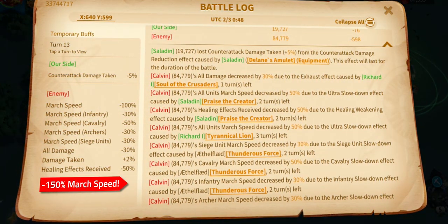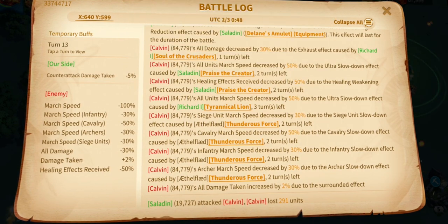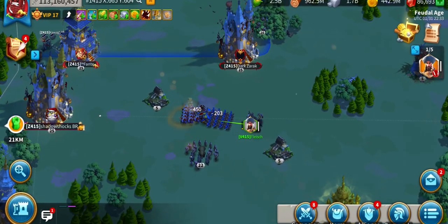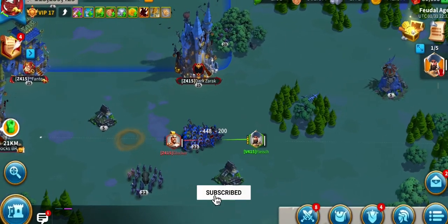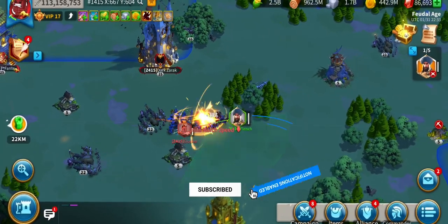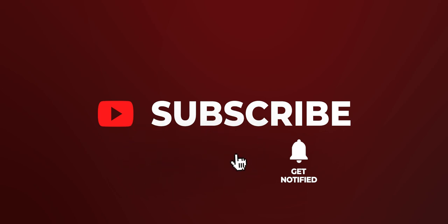Slow down your foes trying to run away from you with the super march speed reduction combo. Maybe one more reason to max Saladin and Richard — that will be up to you. Slowing down enemies using this technique is advised together with marches killing the target while slowed down. Enjoy videos like this? Drop a like and subscribe for more videos to come. Have a good day and see you on the next one!